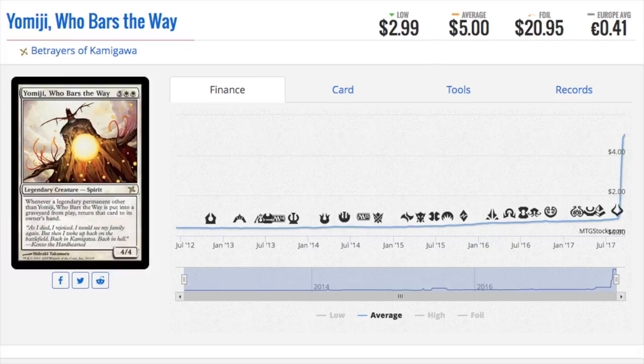Some of these are just insanely valuable — this one has spiked and the foil is $21. It is from Betrayers, not the best set, and if you played during Betrayers it's not like this was a chase card or a chase foil at the time. But now with the legendary rule being different, this gets a little bit better.